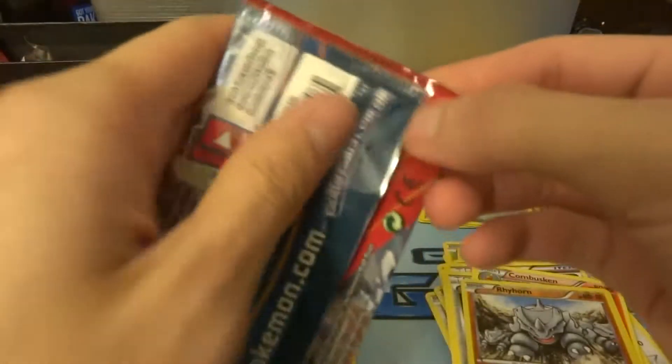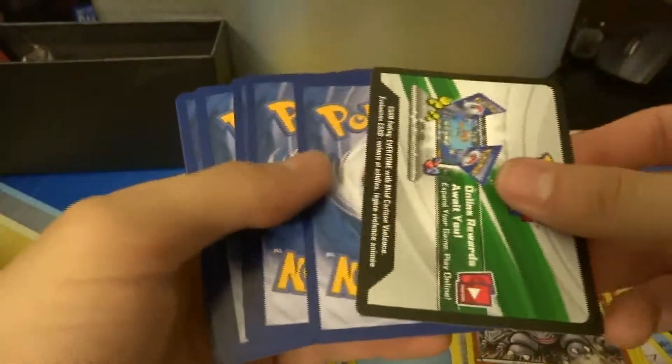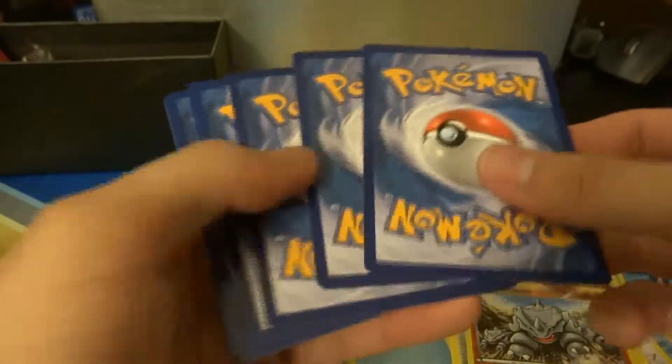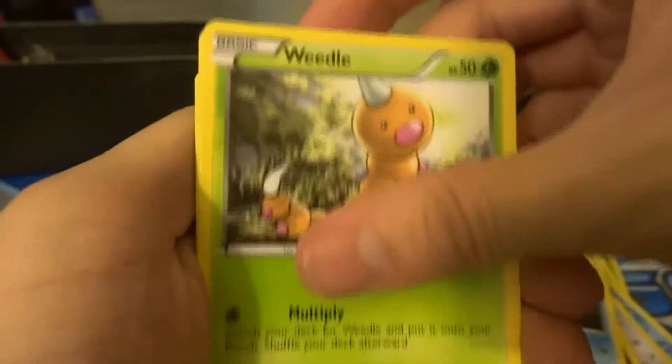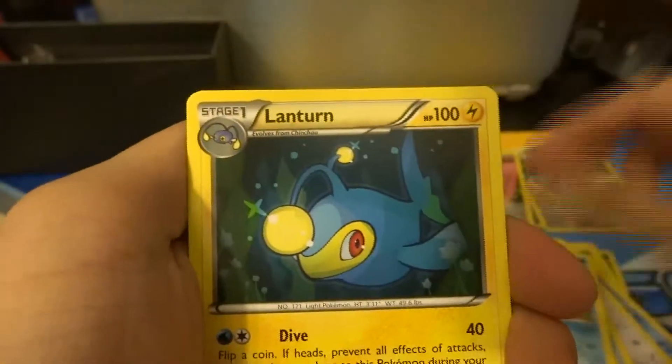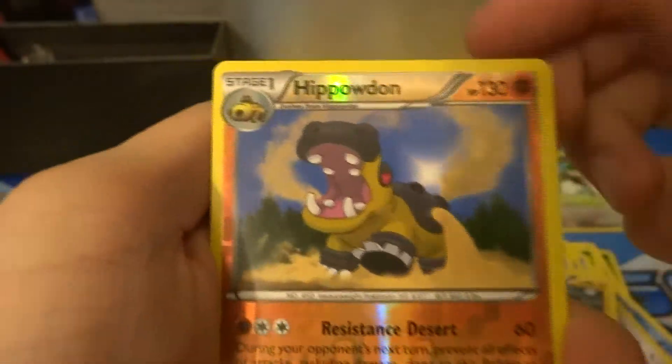Primal Kyogre once again. Shroomish, Milotic, Corphish, Barboach, Lanturn, Marshtomp, Electrode, a Hippodon reverse, and an Azumarill regular rare.